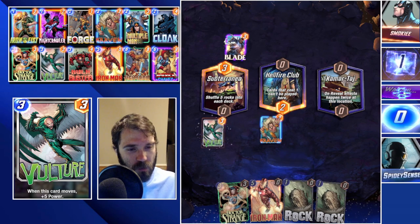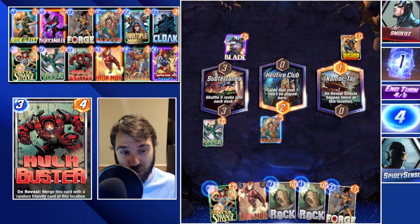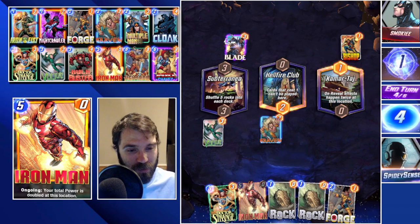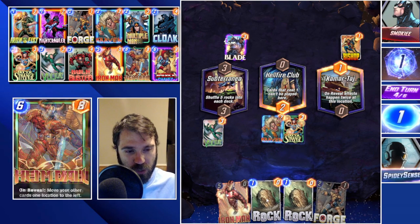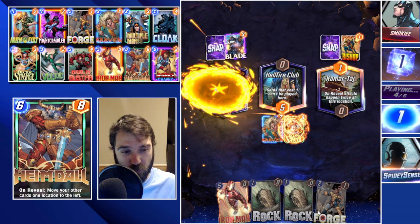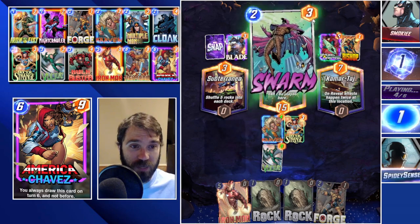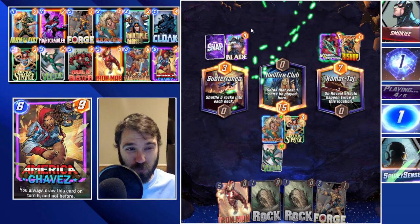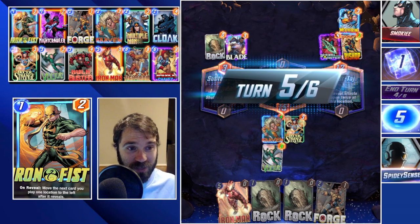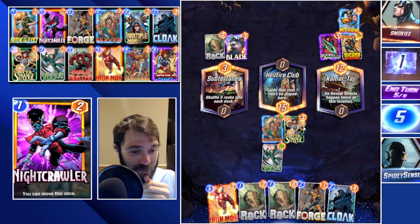We're going to play Vulture onto the board and lock in Doctor Strange. Kamar Taj is actually cool in that it will double-trigger movement, causing Vulture to shift twice. Let's pull Vulture over with Doctor Strange — we're not going to drop the rocks, just hold them in hand. Our opponent does a Sword Master double discard; they're running a discard deck. They have Swarms they can put onto the board, which is massive, so we'll see how that plays out.